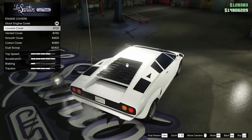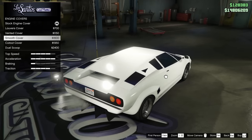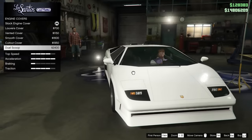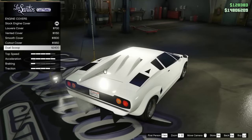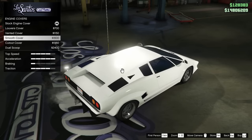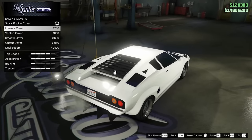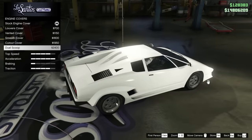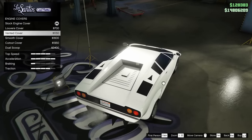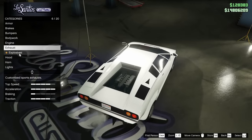Now we have the engine cover options: the louvers cover, the vented cover, the smooth cover — oh man, that's ugly — the cutout cover, and the dual scoop. The dual scoop is kind of interesting. What's strange is the Lampadati Viserys has the exact same rear engine cover option with the dual scoop, and this one makes this thing look like a Stromberg from the back. It's funny how similar it is to two other cars from this era. I'm going to leave it stock — I feel like it looks cooler to have the exposed engine there.